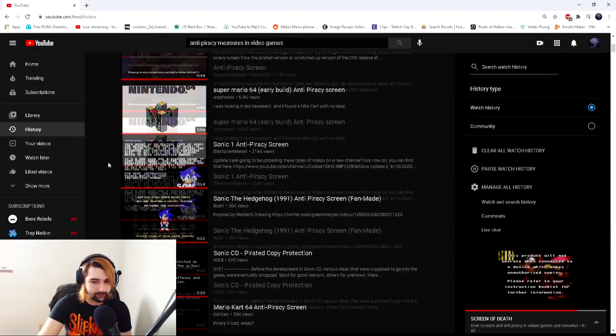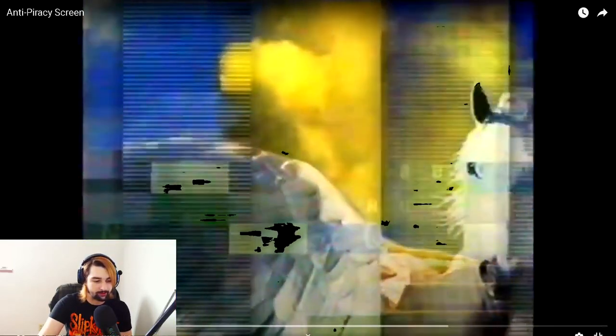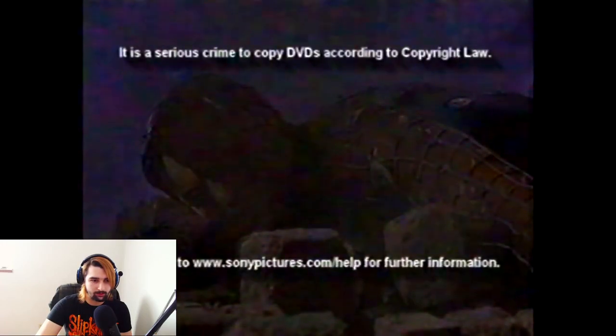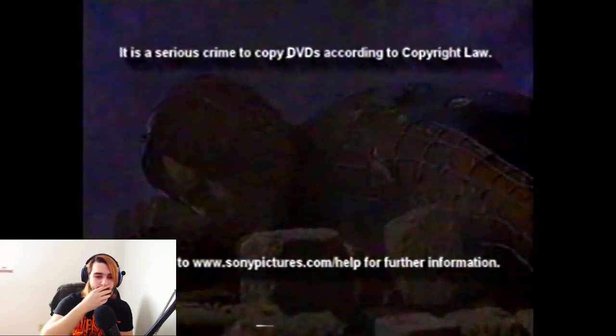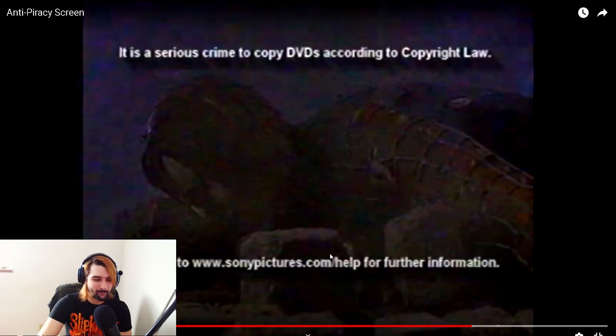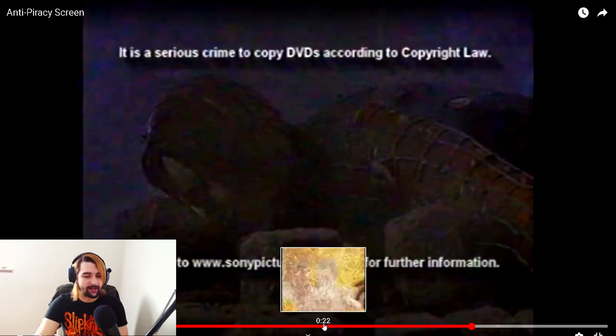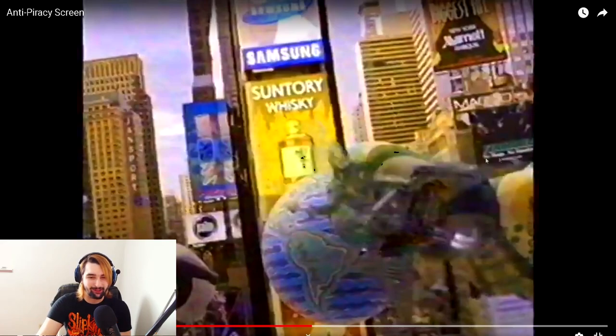Game companies are aware of how bad piracy is and try to make these screens as scary as they can, to scare the player or whoever made the copy into not doing it again. Now let's look at the anti-piracy screen for DVDs. This one is for Spider-Man. It's a serious crime to copy DVDs according to copyright law. This one I don't find creepy — I find it funny because they use movie Spider-Man and it's just Peter Parker getting blown into a brick wall.